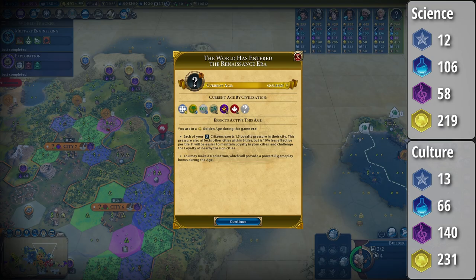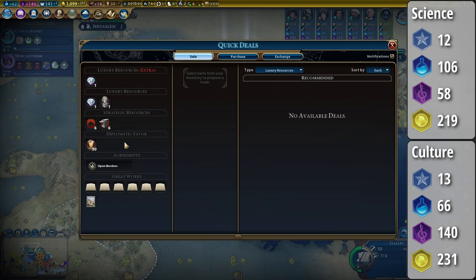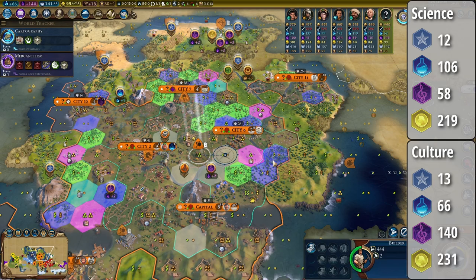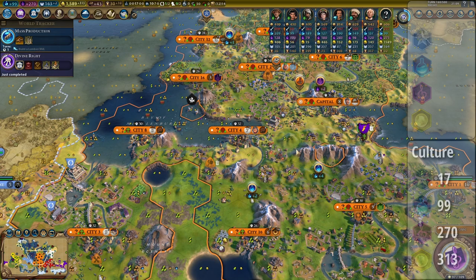Also, we are suzerain of a city-state, meaning over time we get a nice percentage boost to our culture. On turn 141, the Mausoleum was finished, and on turn 153, we did hire the great engineer Filippo. He gives, in combination with the Mausoleum, 3x315 wonder production. On turn 159, we managed to build the Taj Mahal and got suzerainty of Nan Madol. This means on turn 160 with 17 cities, we got 99 science, 270 culture, and 313 gold per turn.